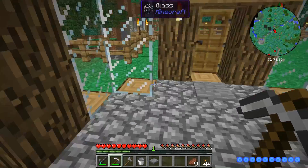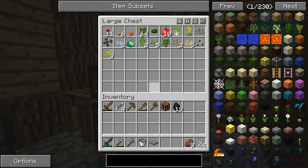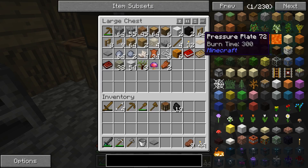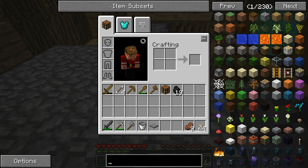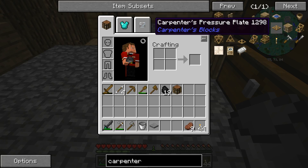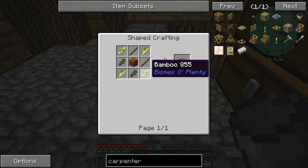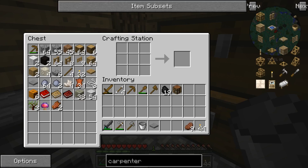So, do I have any pressure plates made? I have one. Wait, we have carpenter's blocks on this, don't we? How do I make a carpenter's pressure plate? It's with two carpenter blocks. And that is made with sticks surrounded by wood. Give me five. Gotcha. So let's do that.